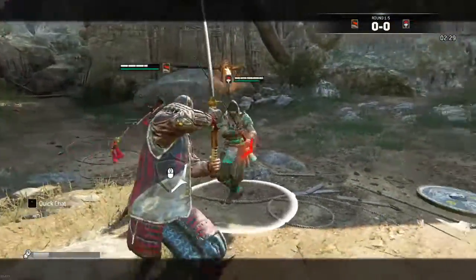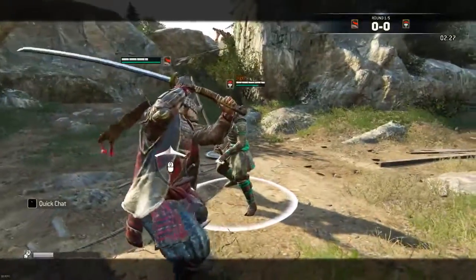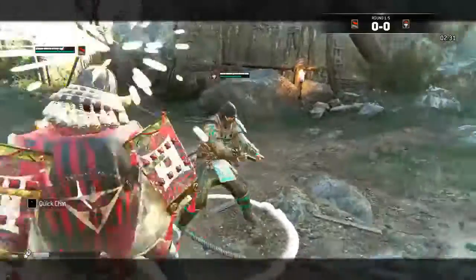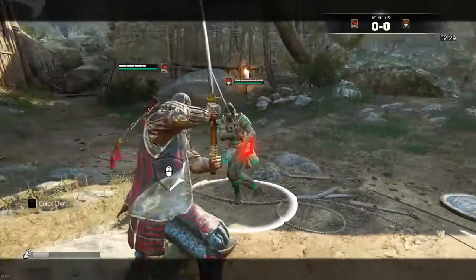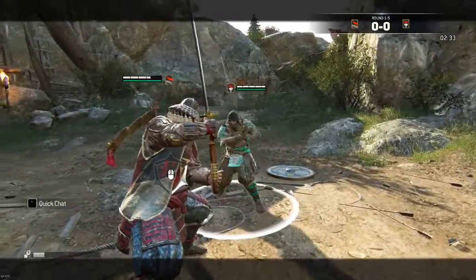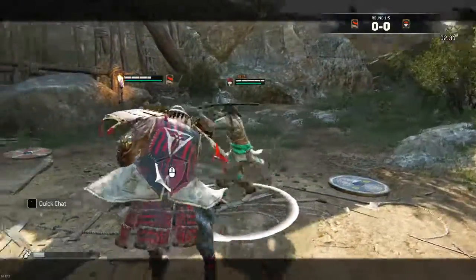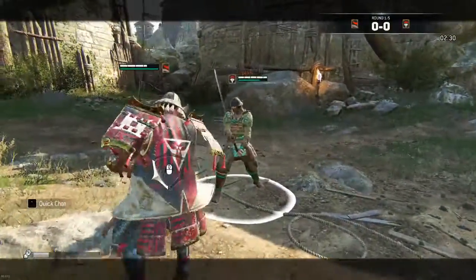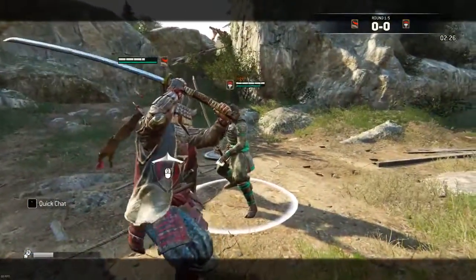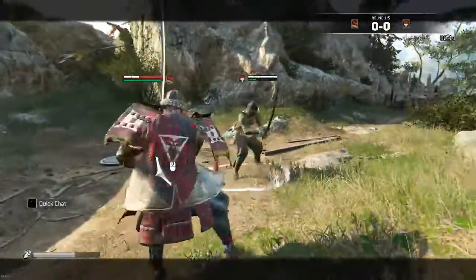The first defensive move we're going to talk about is the normal block. The problem with normal blocking is that it does not stop chains, and nine times out of ten they're going to feint something and then guard break you. Normal blocking is fine against light attacks, but against heavy attacks you definitely want to parry.